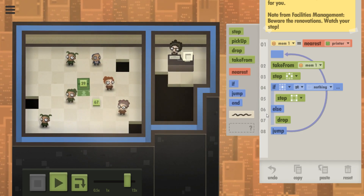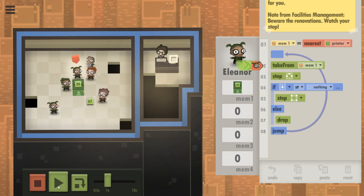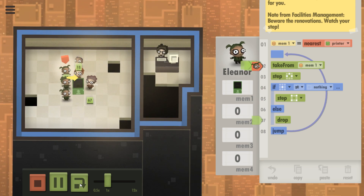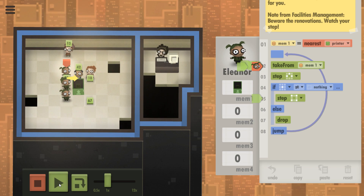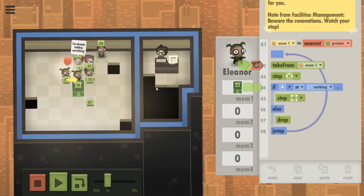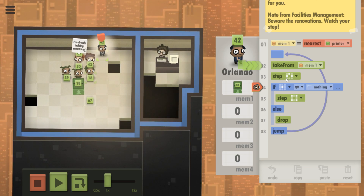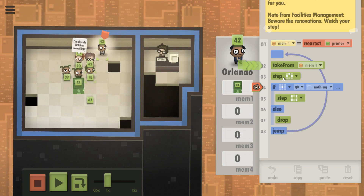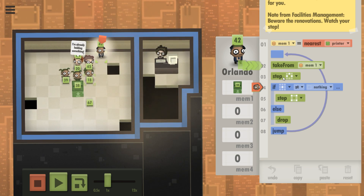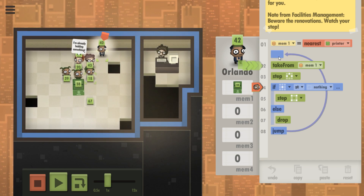Hold on a second. Okay, you're going to move — it was empty so you moved. They're working in the right pattern. When is it that they... how did this guy... Because they're stepping randomly. And there's no single direction I can go. It's because I am jumping back up here.